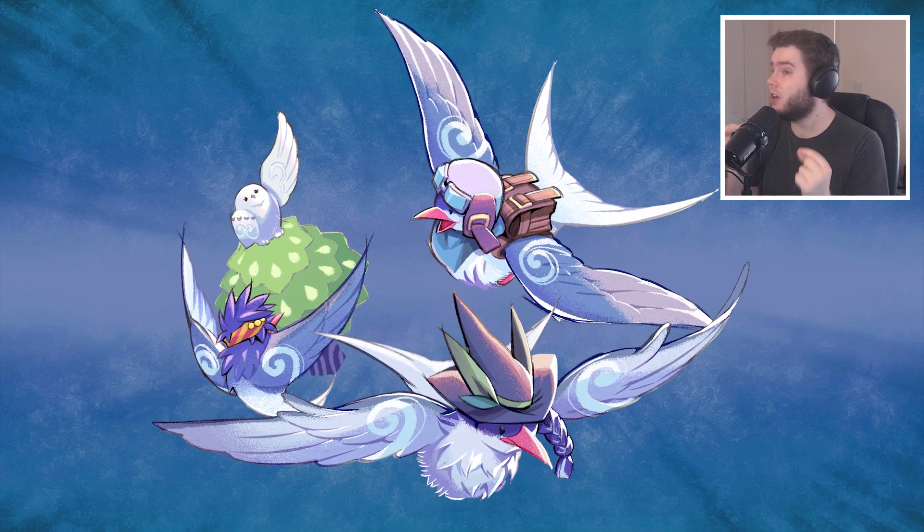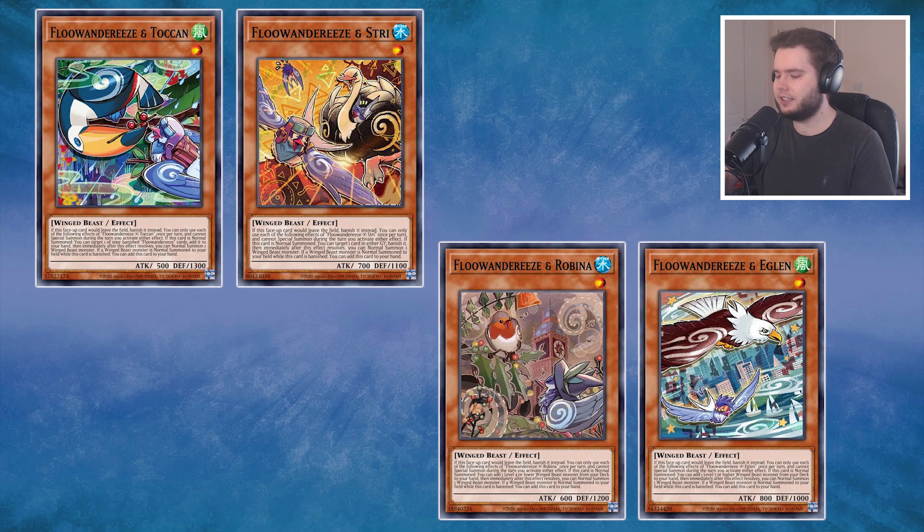Let's dive into the Floanderies, starting with the small birds. Your four Level 1 birds all share the same effects: they're banished when they leave the field, and when you use their effects you can't special summon during that turn — which makes sense for a deck focused on normal summons. They also have a final effect where they can return back to the hand from the banished zone if you normally summon a Winged Beast, which all these cards are. So every turn when you summon your monster, you add this card back to the hand — once per turn — setting you up for plays in your opponent's turn and your next turn.